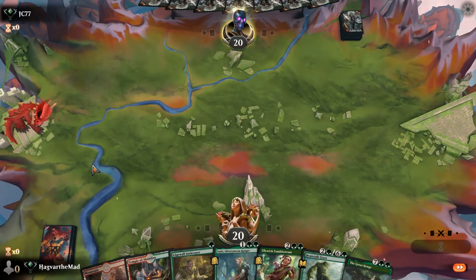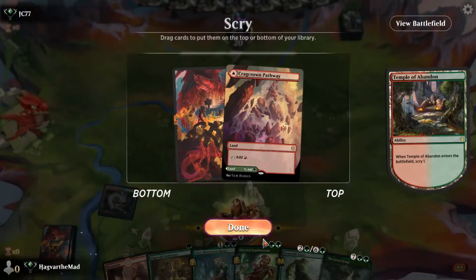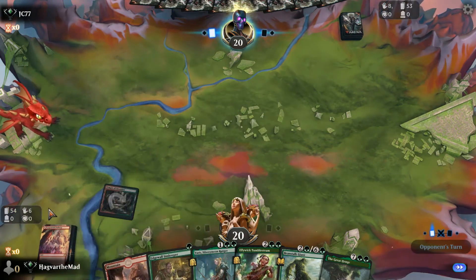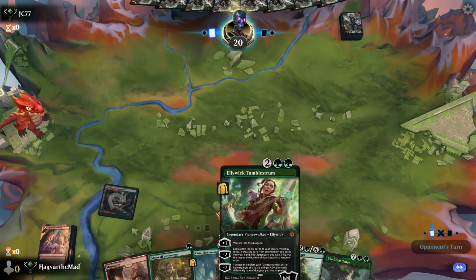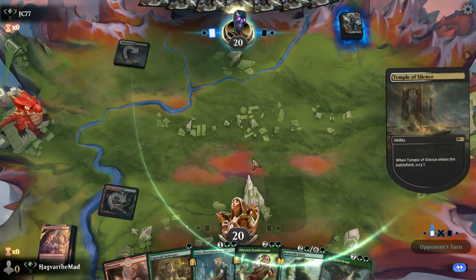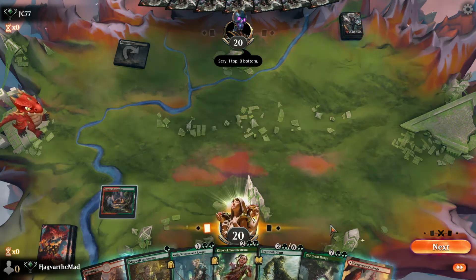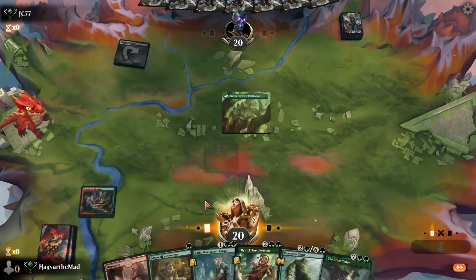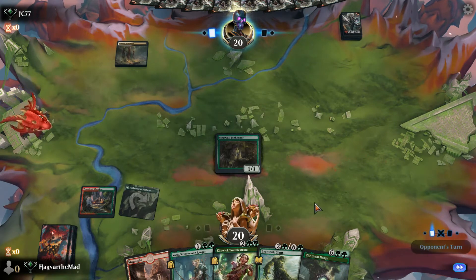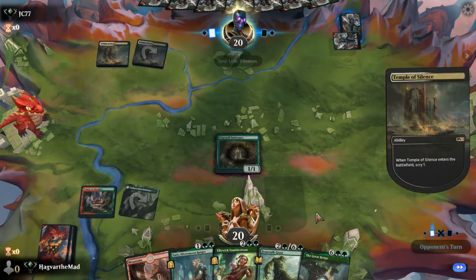This is an absolutely awful hand, but what can you expect? We're playing Arena. Scry. Land. Keep it. We obviously cast this for the green side, just because there's so much double green in this. Yep, Temple of Silence. We'll bait out any removal with the Edgewall Innkeeper — they'll never suspect a thing.